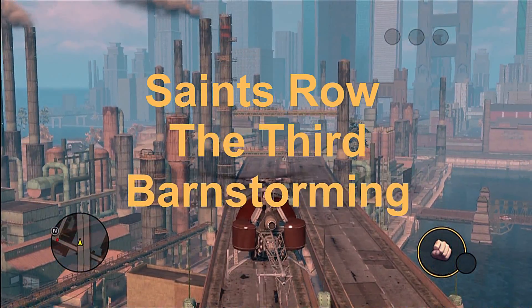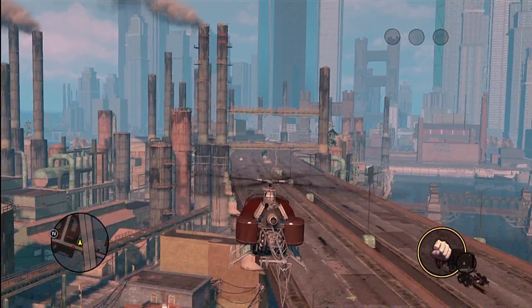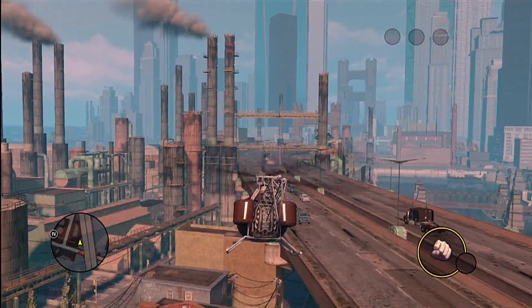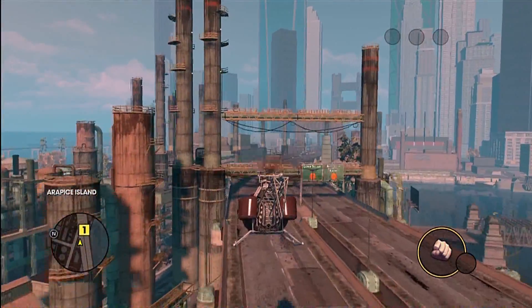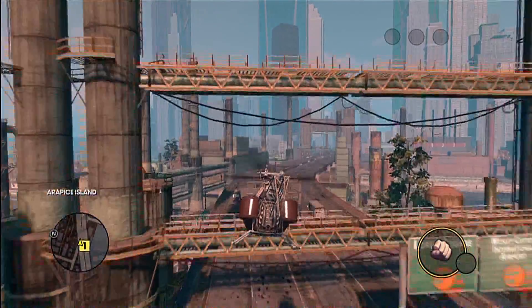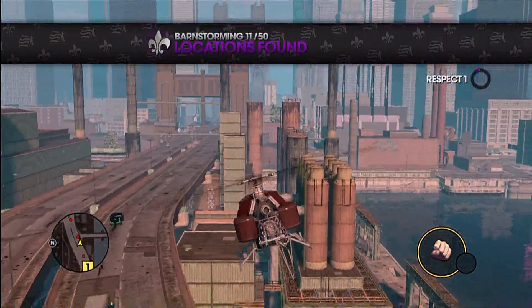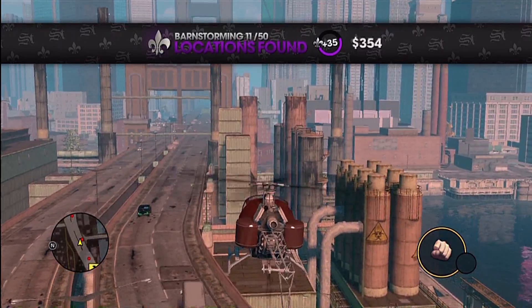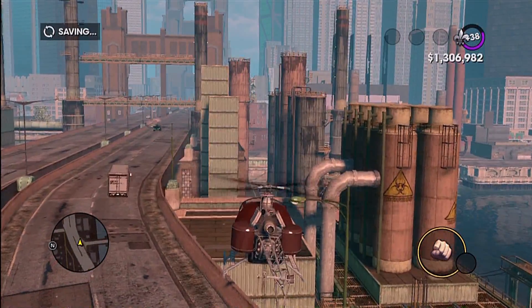Saints Row 3 Barnstorming. We are on numbers 11 through 15, with the troublesome number 14 to deal with. Here's number 11 — I knew how to angle the helicopter but it still took me about 10 or so tries to get it to pop.